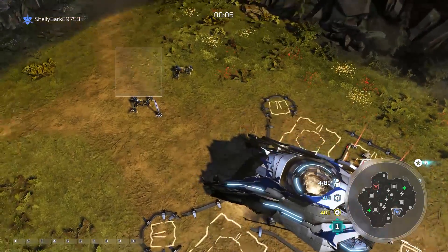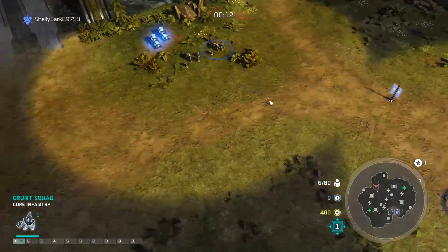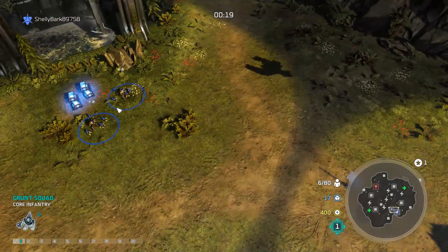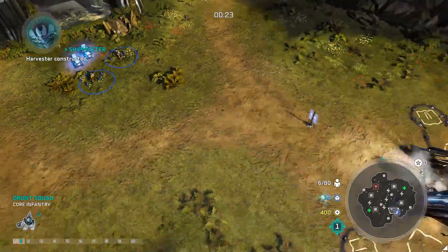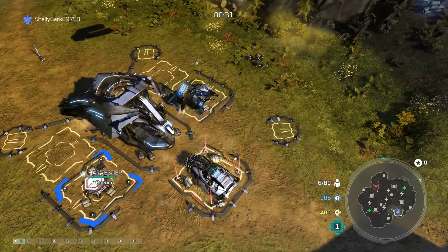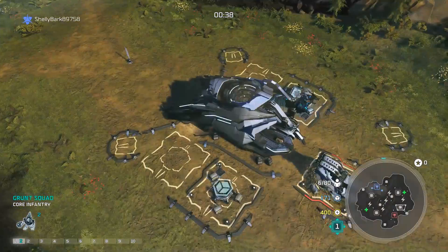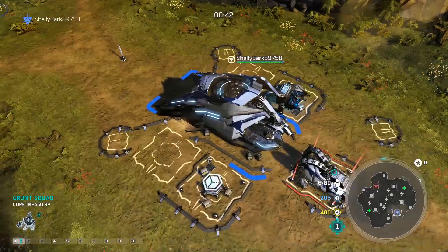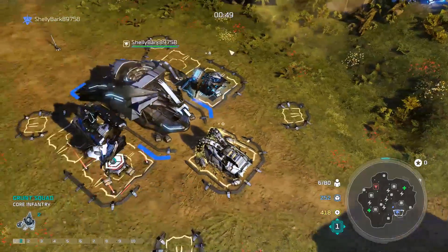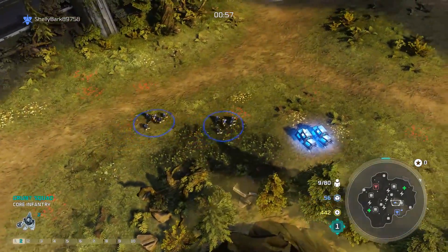Hey everybody, welcome to some Halo Wars 2 multiplayer. Today we're playing as Shipmaster, doing a 1v1 mostly because there's only like five people on Halo Wars 2 at any given time. The Ultimate Edition early access has just been released so people are still coming in. I've been getting a really bad string of terrible allies — people who only built like two Jackrabbits, or individuals who just don't help or just have their army positioned right next to your base but don't do anything. Kind of annoying.